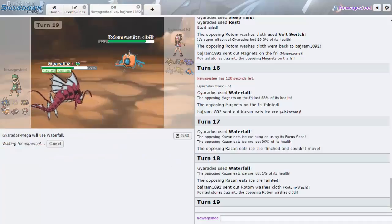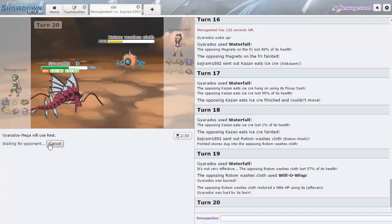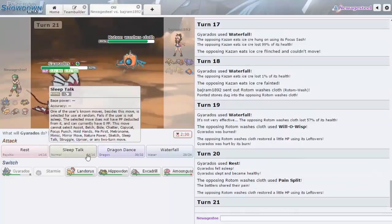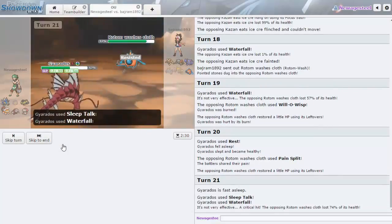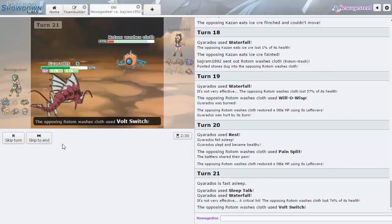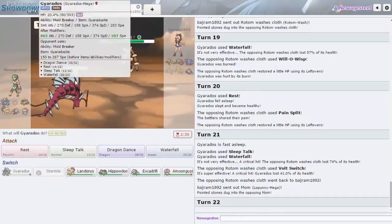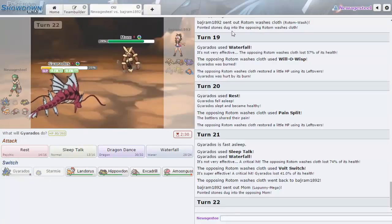I'll Waterfall Rotom — I don't know how much it'll do but Rotom can't beat me. Gyarados putting in the work. He's persistent staying in with Rotom — I'll Rest. Sleep Talk, and his only hope right now — oh my gosh that did so much — he goes Volt Switch and gets a crit. Now I'm pretty sure I'm in range of Fake Out, which is really annoying. And now that Starmie is gone I do need Gyarados to beat Heatran and Gliscor.